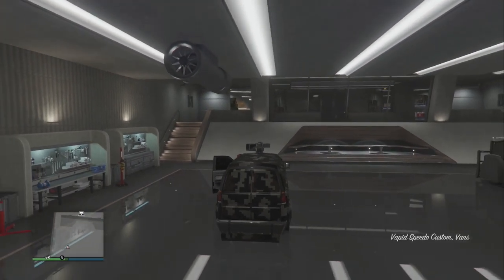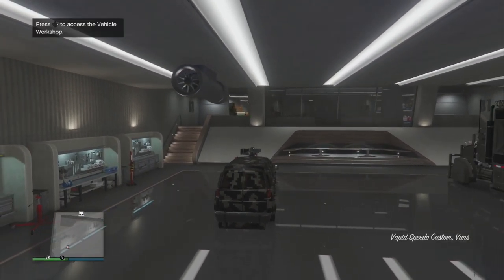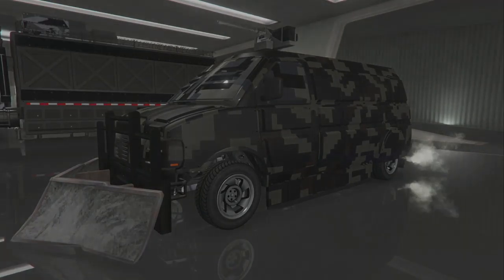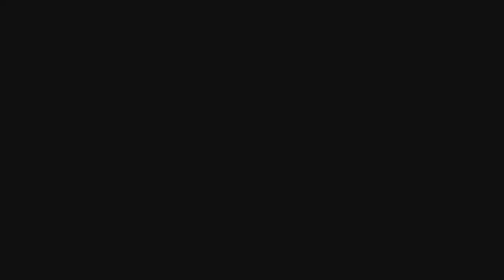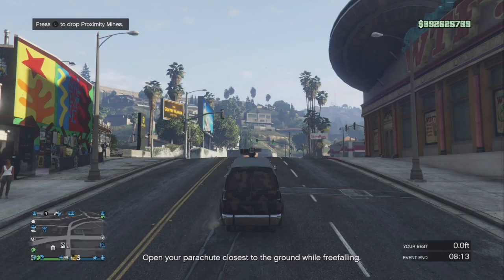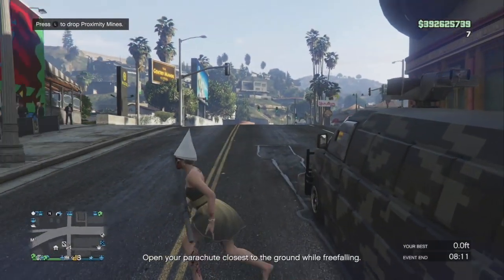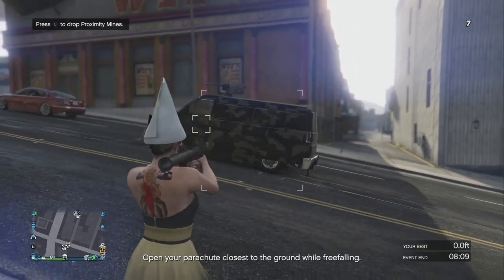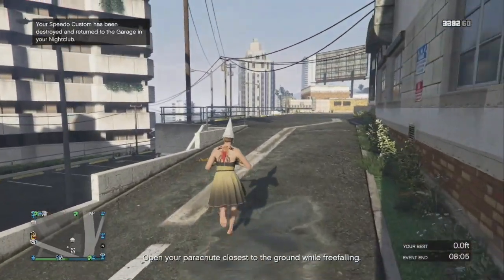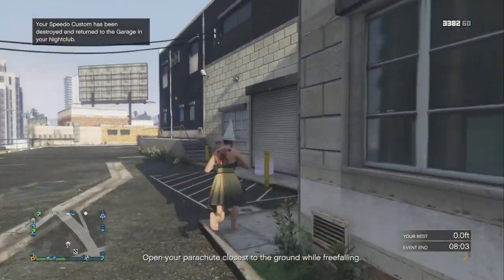What you're going to do is get your Speedo Custom, hit right on the d-pad to modify it, then back out and exit the garage. As soon as you click exit, the screen starts to go black — start spamming your Xbox or PlayStation button. It should spawn you outside. Then pull out your rocket, turn around, and shoot it. If it doesn't blow up, it's in god mode.